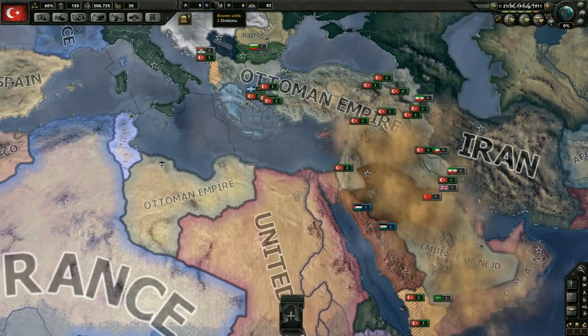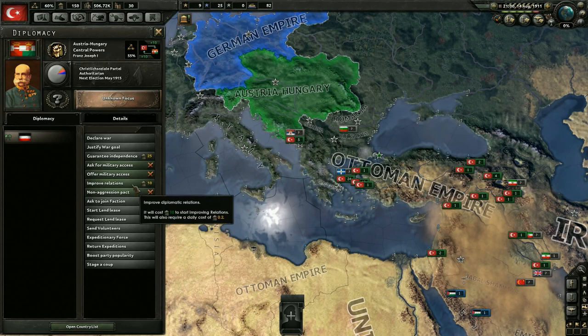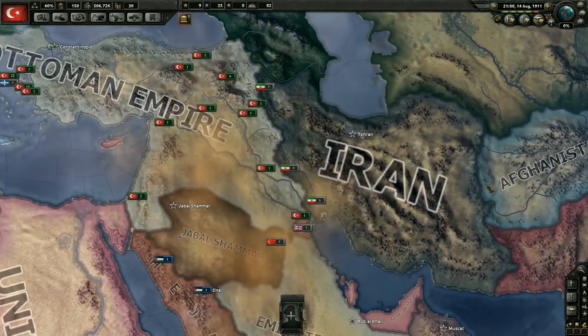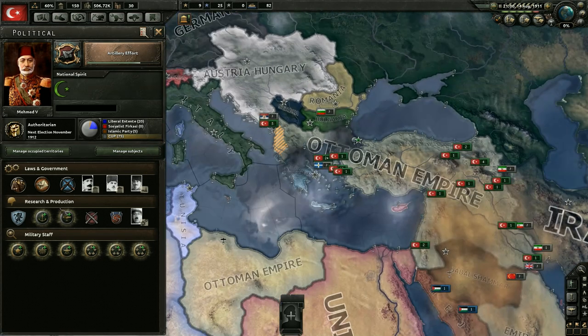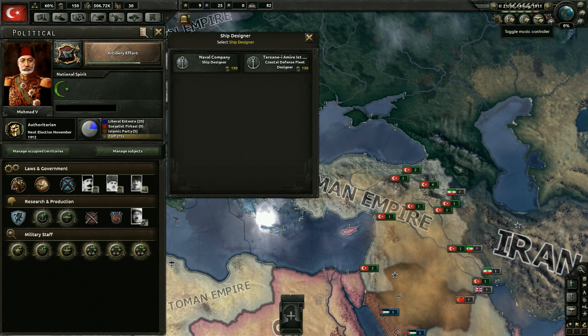We just have so much political power - what do you do with all your political power if you can't boost ideology? You can of course improve relations still - that's always an option. I was looking through and I was going to get the ship designer or aircraft designer. However, the military staff is not something you want until you're getting closer to war, and we're not anywhere near war. I don't know when the war will break out. Historically it broke out in 1914.